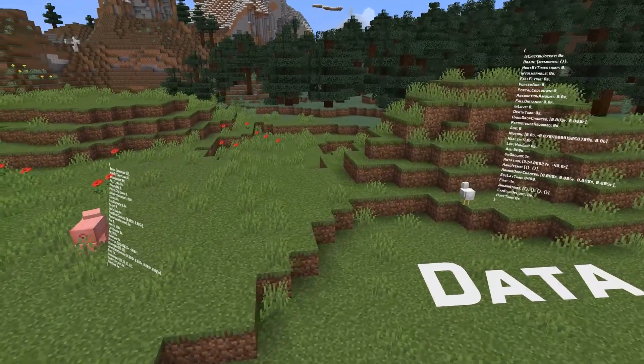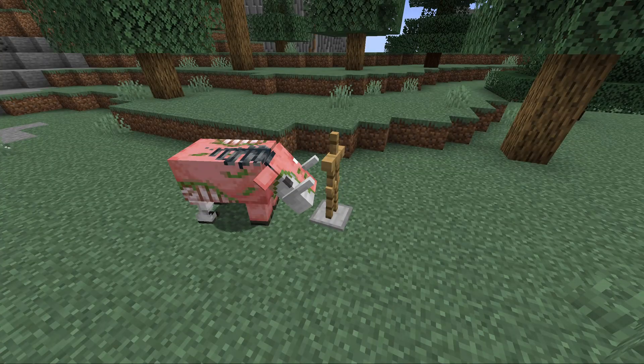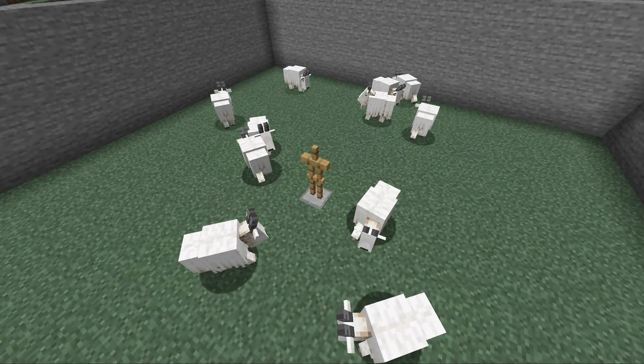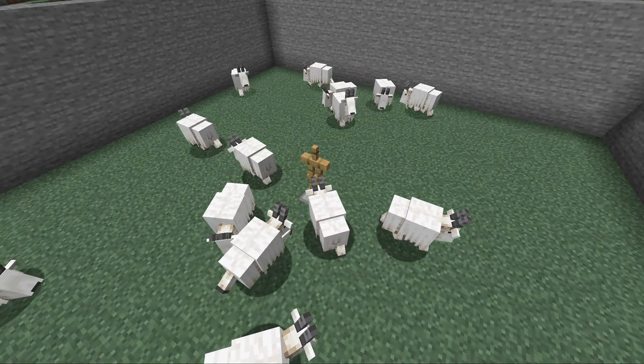A number of entities would act as if marker and invisible armor stands were normal armor stands. That included zoglins, pufferfish, and goats, that would all attack or react to such armor stands. That is fixed in this version.